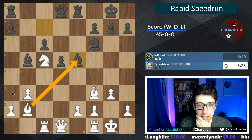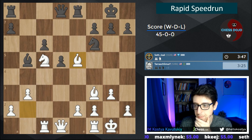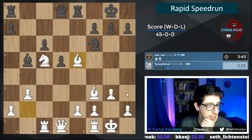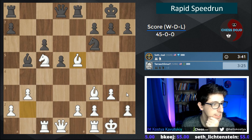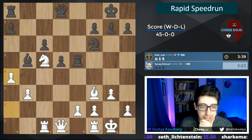Black didn't notice the a4 threat, so we'll take. We go a4. Bishop e5 does drop a piece — that's right. And this guy is now hanging.